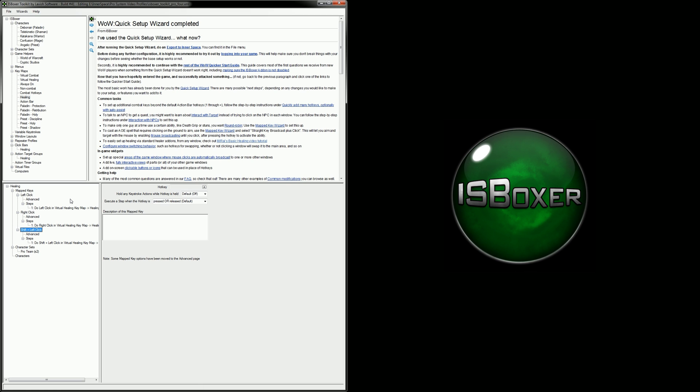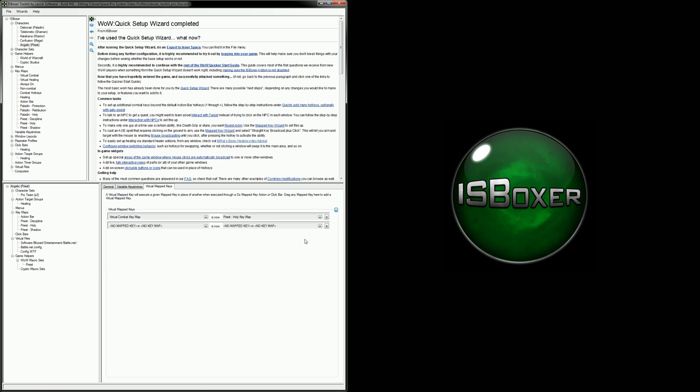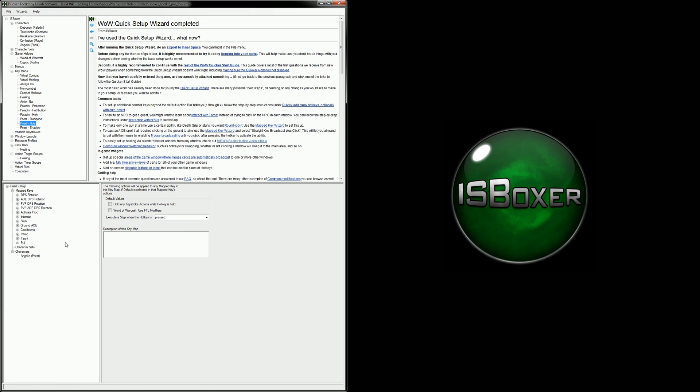So, if you remember how the pro system is laid out for DPS rotations, it's combat hotkeys, virtual combat, and then character level assignments and virtualization. I'm going to move over to my priest and set her up for healing. She's already assigned to her class key maps, which is good, but she needs some additional virtualization to be set up. So I'll add another entry to this — I'll pick virtual healing this time, and then I'm going to choose the same class key map that she's already assigned to above. After character level assignments comes the class key map, and if we look at the class key map, it's obviously missing the mapped keys for healing. The easy way to fix this is to just copy the mapped keys out of virtual healing and then paste them into the class key map.